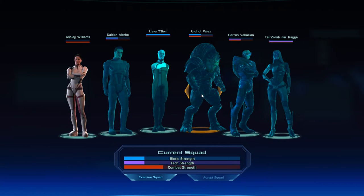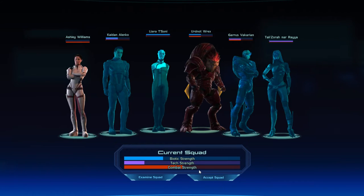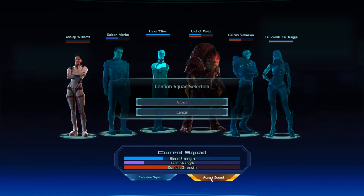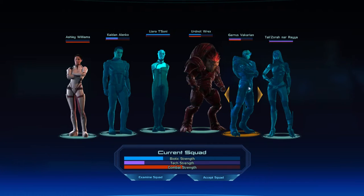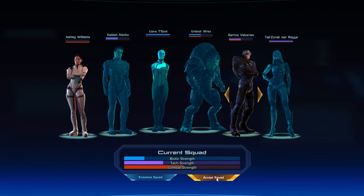Who should I take out this time? My character has not been fond of Liara — that has been a recurring problem. Kaiden really didn't prove himself initially and probably my character still doesn't quite trust him. Ashley and Rex — that's a lot of combat strength, a little bit of Biotic. Maybe we need tech strength. Let's try and maximize combat strength. Actually, we took Rex last time, so maybe Garrus instead.